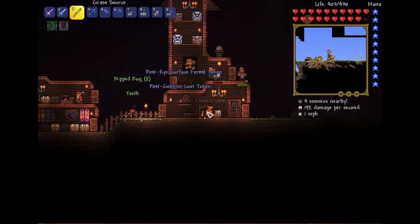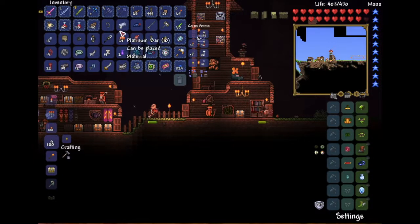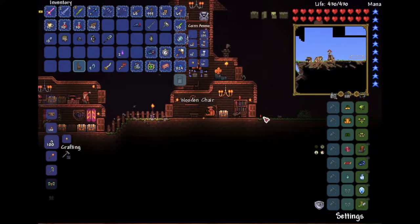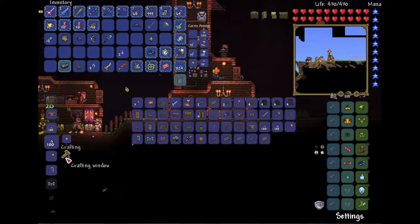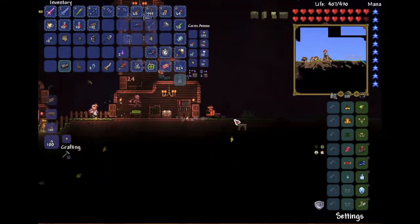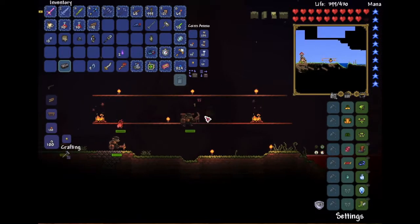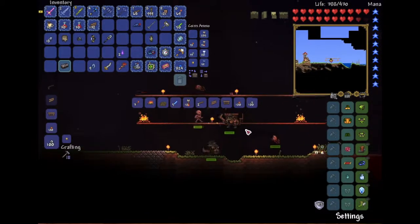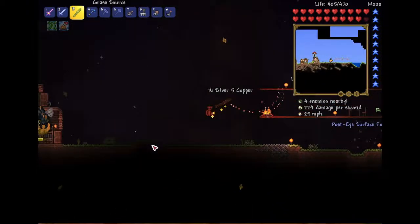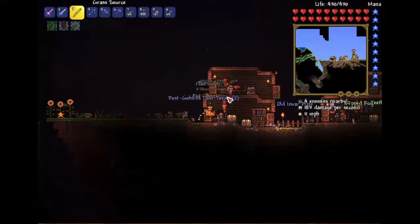Let me just pick up this chair - our inventory is full. Let me quickly quick-stack some things away. There we go, I can pick up the chair now. We're gonna make a table and place it right outside over here. Now we can make the watch - oh no, I quick-stacked all the stuff. This is annoying. Let's go back and finally make this watch. It's taken way, way too long.